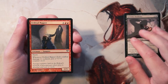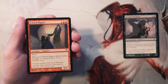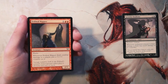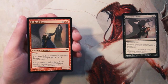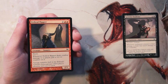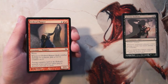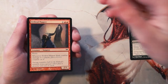Urd Wall Ripper is a 2/1 with haste for one and two red. When it deals combat damage to a player, you put a plus one plus one counter on it. This is actually a pretty decent three-drop. Right away you're going to be able to swing in, and if it's not blocked, get a counter right away making it a 3/2 for three. It's a prime target for removal, but I do think it's a pretty good threat.